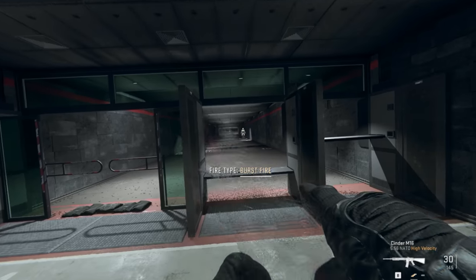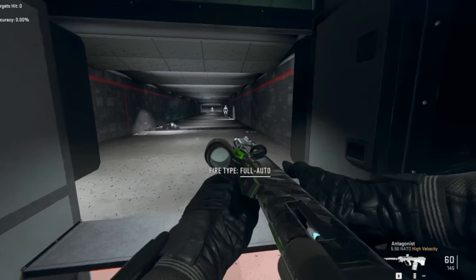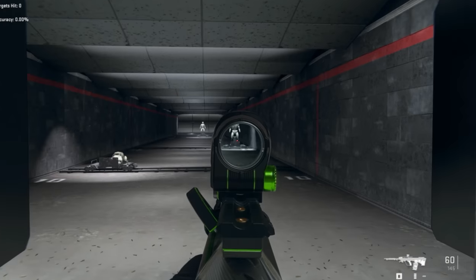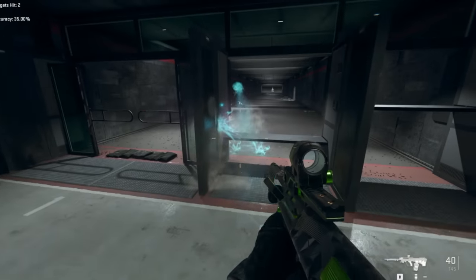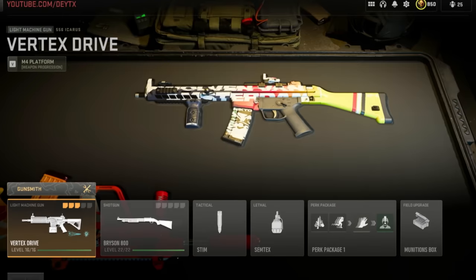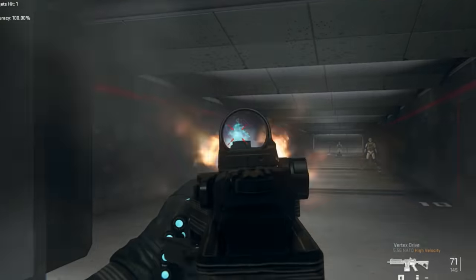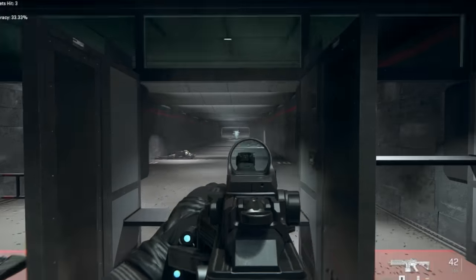And it just keeps going. We've got two more weapons: the M16 — tracer fire, death effects. This is the STB LMG — it's got the tracer fires and the death effects. And we've even got another one — the Icarus 556. Yep, got the tracer fires and the death effect.